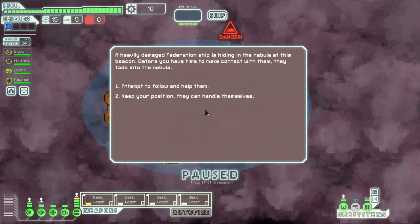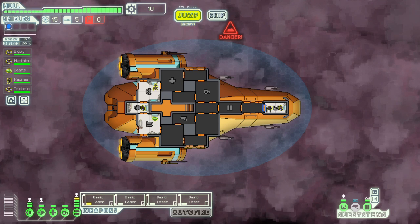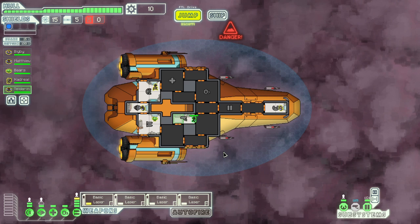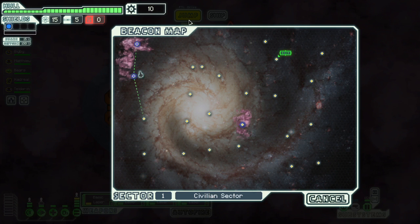Our first question is heavy damage pressure - attempt to follow and help them. Extra crew member. You are going to man the sensors, because that little extra box is going to be very, very helpful. Which is there - of course it's working. Jump.